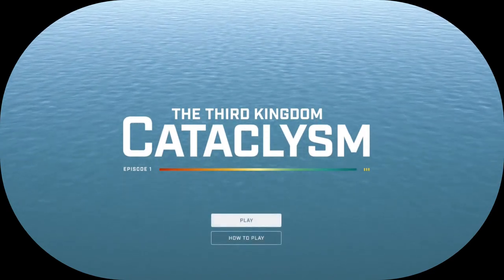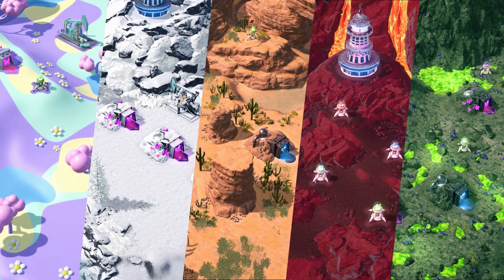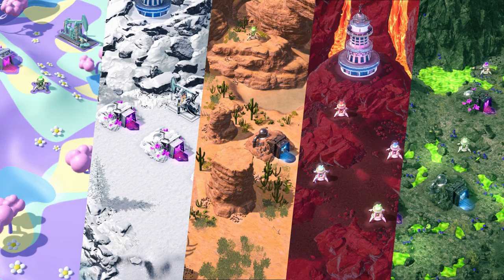There are two things that are really important to remember off the start. First of all, when you select your biome — which is what the island looks like at the beginning — the choice is permanent, at least for now, so it cannot be changed.